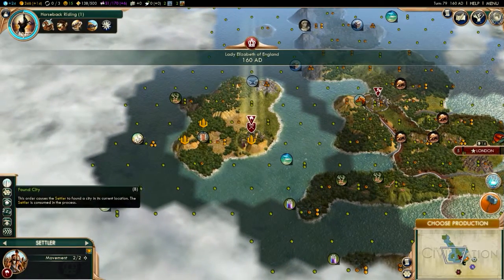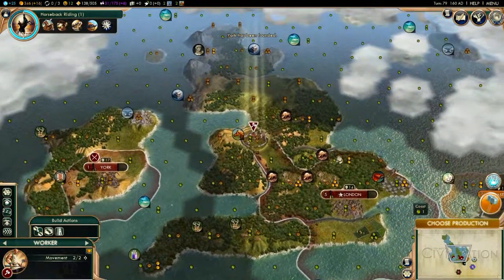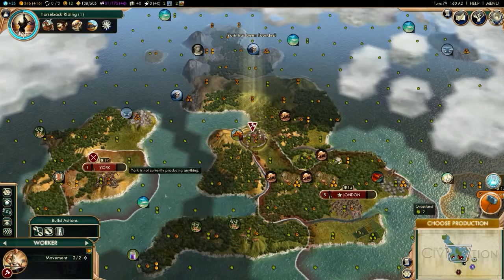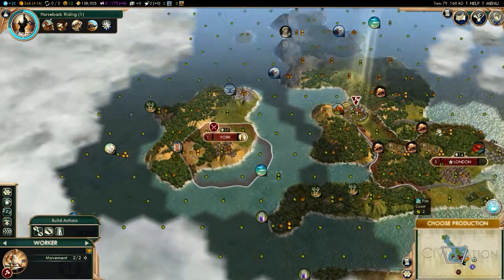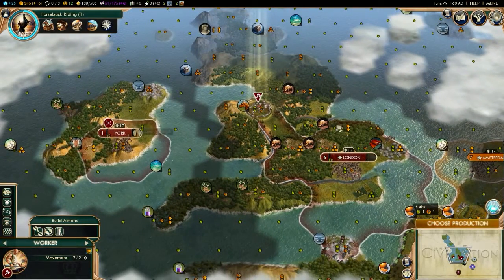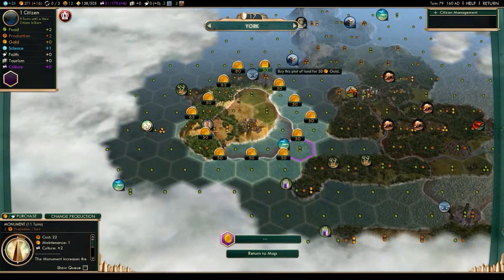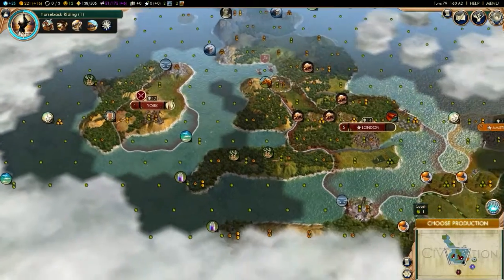Found a city — nice. York. I found a city: New York! What should I build? New York — let's build a monument, just increase my culture output. Let's get him over there and improve that iron.